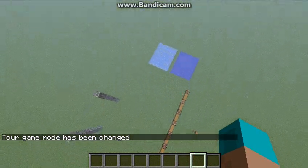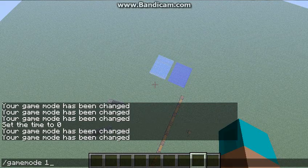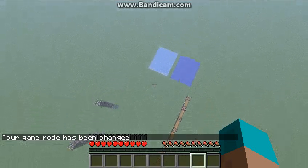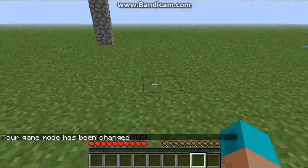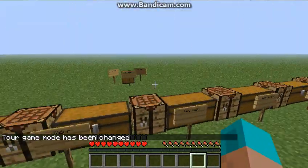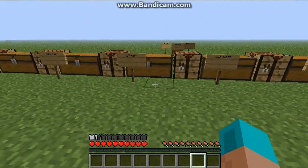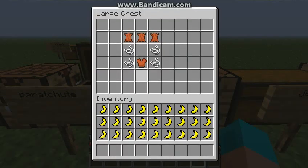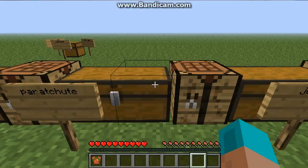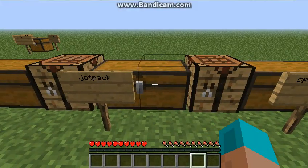Next is the Parachute. I flew up really high, un-game-moded myself, and I'm holding F right now — I'm slowly falling down and I will never get hurt. Whenever you're falling you can just press F and it will save you. The parachute also gives you one and a half armor.